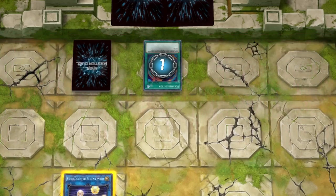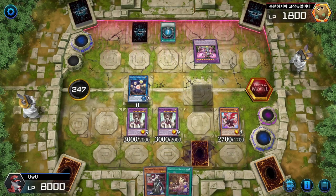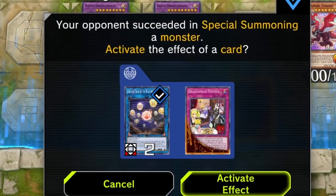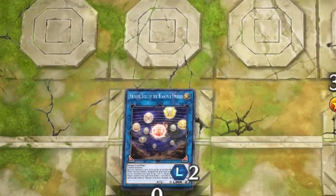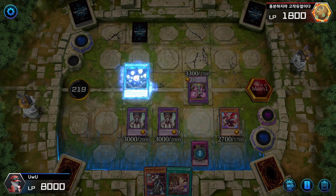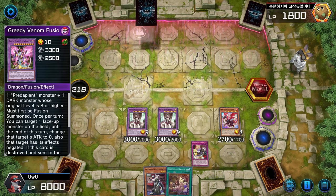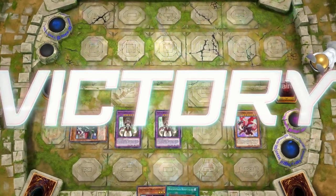Polymerization, boys. We got a Poly coming out, a Fusion coming. You know what's crazy about this? Watch this — are you ready for something crazy? Chain Link 1: activate Tidying, target your Heretic, send this card back to the hand. Activate Heretic — tribute Heretic off. Heretic returns this card back to the hand, Tidying returns that one. That's kind of how it goes, ladies and gentlemen.